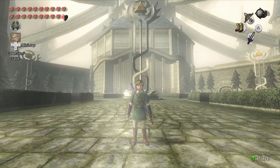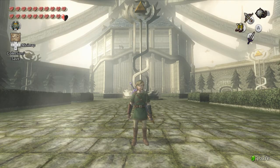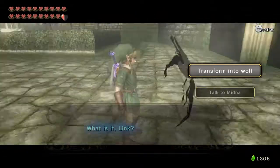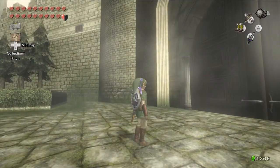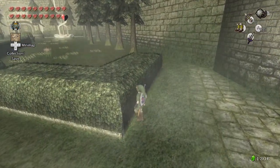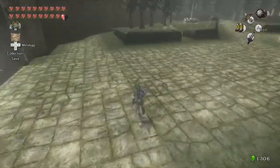Hey everyone, R.S.K.O.S. here, and welcome back to another episode of the Legend of Zelda Twilight Princess HD Hero Mode. Last time, we defeated Zant in the Palace of Twilight, and collected the final heart container, collecting all 20 hearts.